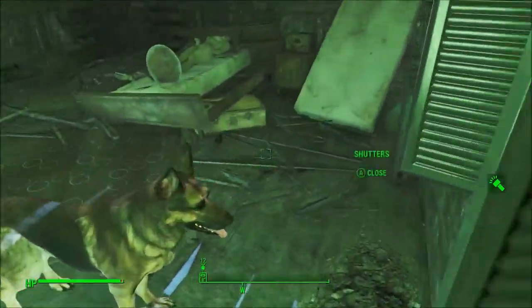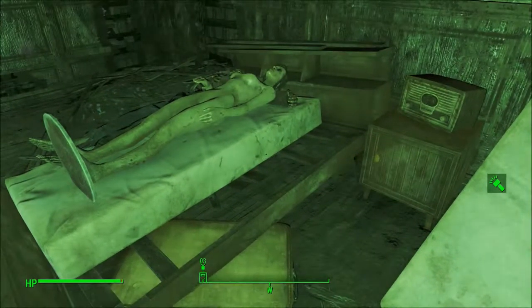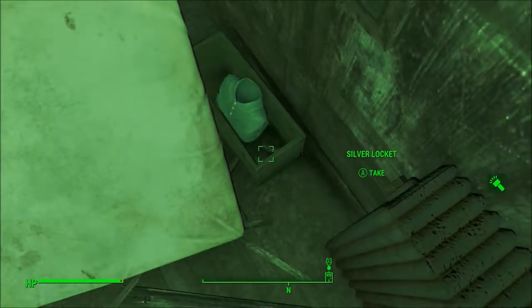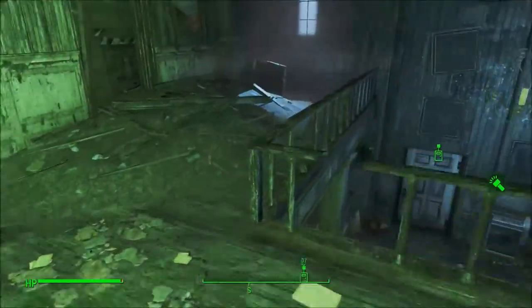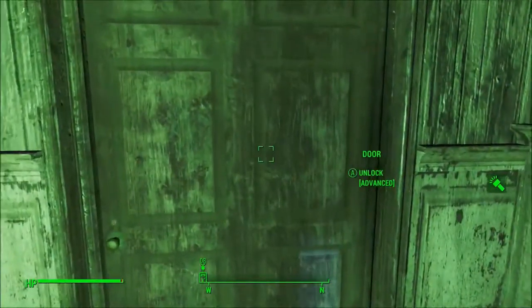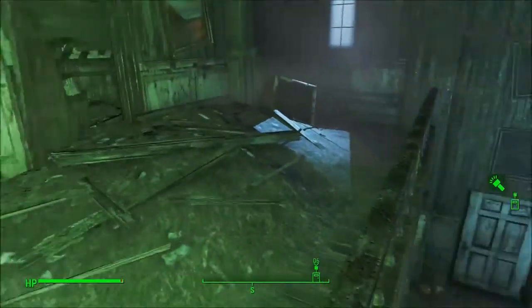This is Hubert Horatio. Army fatigues — military men, probably deserters. That makes sense. Casual outfit, silver locket — I can use that always. Can't move this bed. I guess there's really not that much else in here, besides that door which I can't go into. That sucks — I was hoping I'd find some sort of food.